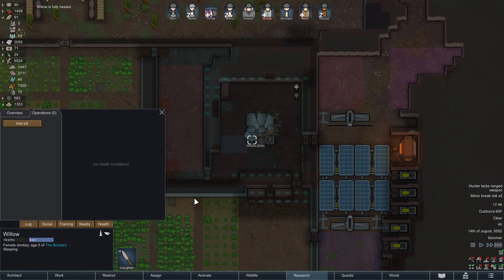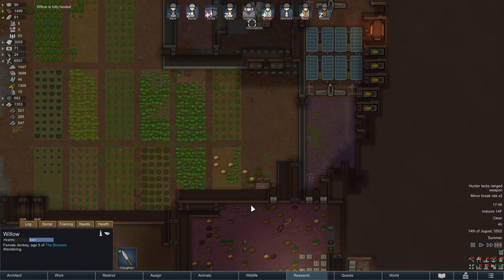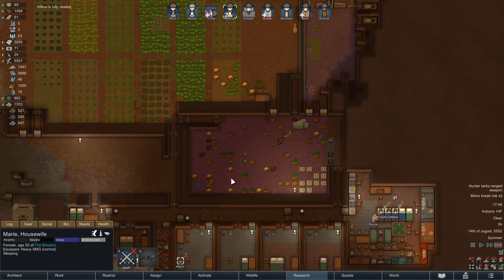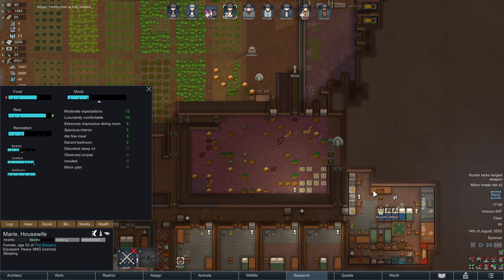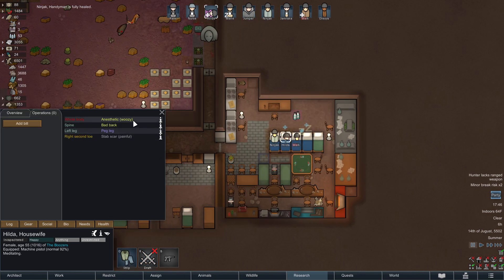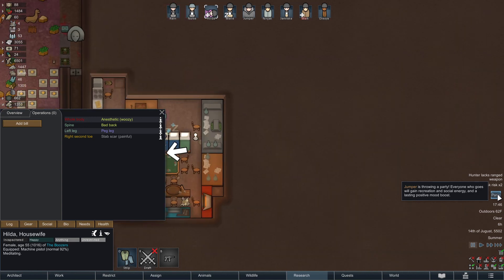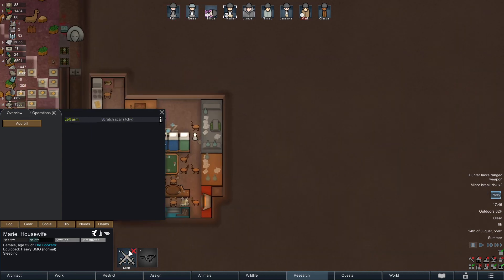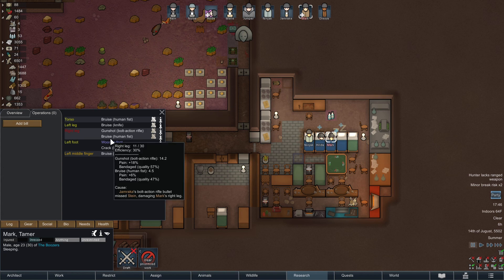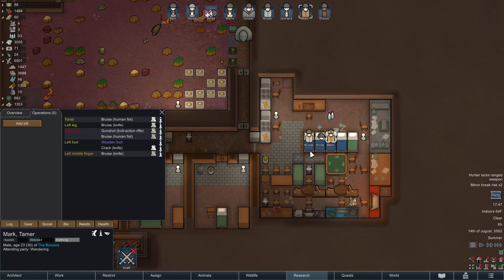Willow is fully healed — that is one brave donkey. I'm gonna go get her a parfait. And a party! Woo-hoo. Hildy, did you get your new leg? Look at that — new leg! She's a little woozy but she's gonna attend the party anyways. Jumper's throwing a party — everyone who goes will gain recreational social energy and a lasting positive mood boost. Marie, get up lady. Mark, you can attend the party.